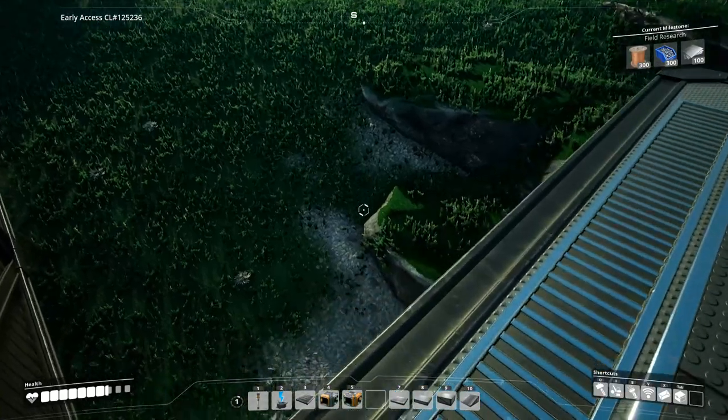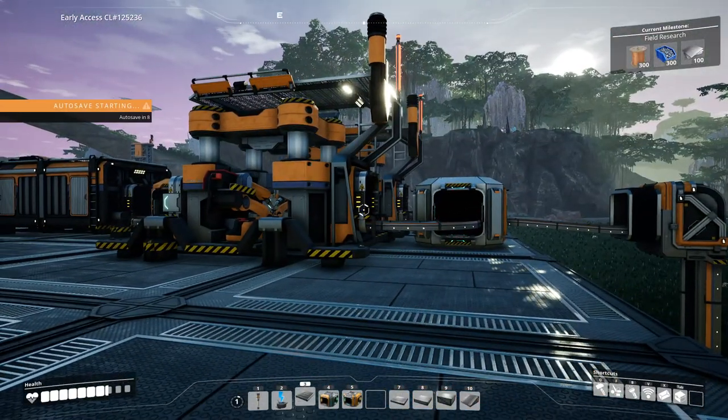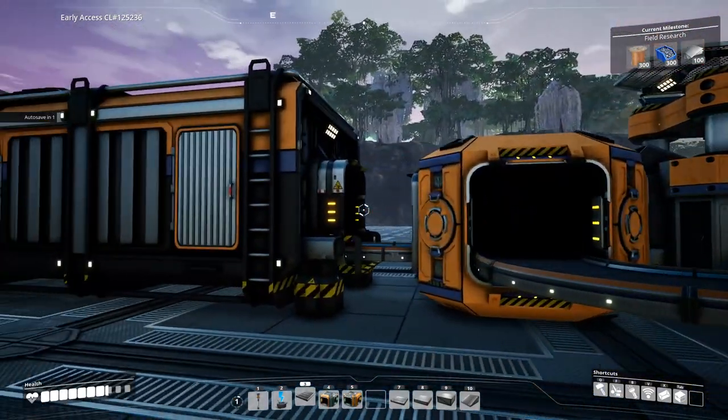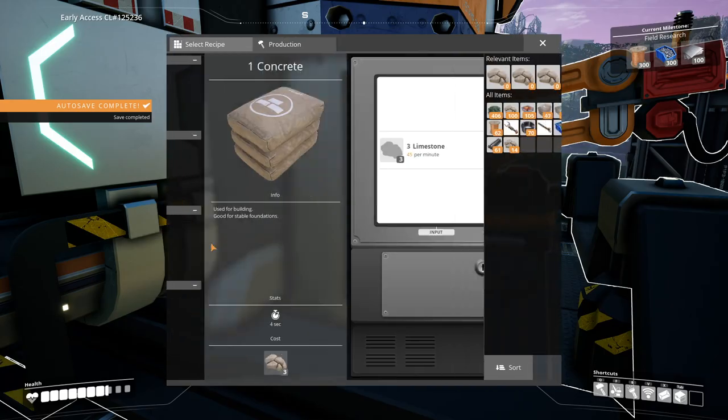I got my simple concrete plant finished. It's coming off of this miner and going into the splitter, going into two constructors which will then produce my concrete. I actually need to set these up to produce concrete.